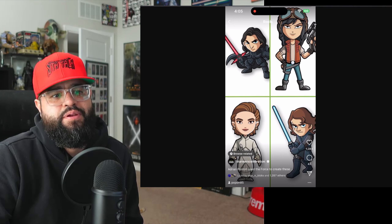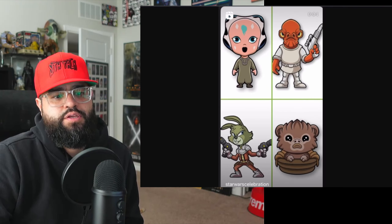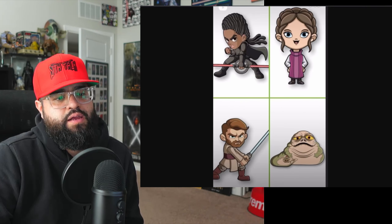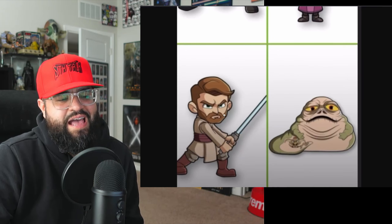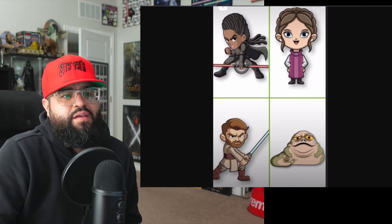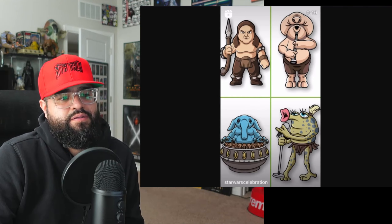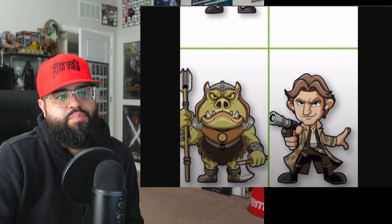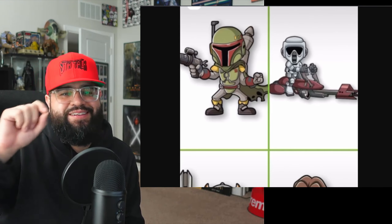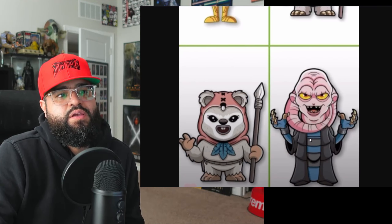The ones I'm super excited for: Ahsoka, the Rancor, Anakin, Malakili, Kylo, and Dr. Aphra. Pretty much want all of them. Kenobi looks so angry, Max Rebo is fire, the Gamorrean Guard is great, and Boba looks dope — I kind of want three of those to make a little scene on my backpack. Bib looks sick too.